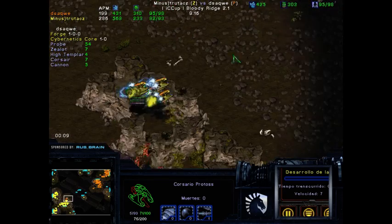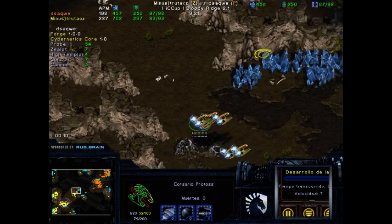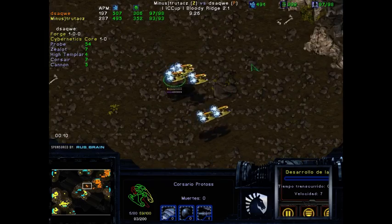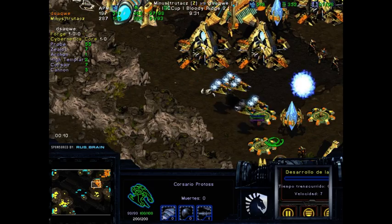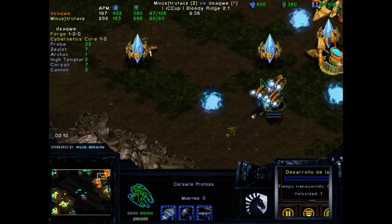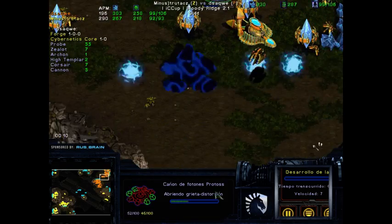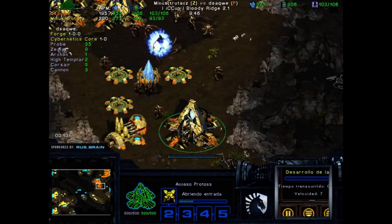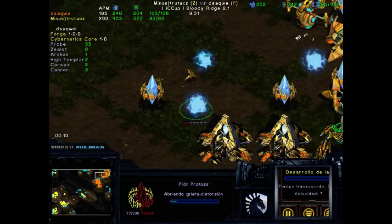The Mutalisks are coming to fly in, but the Corsairs actually react in time. Some damage will be taken on the way out, but it seems like not even one Corsair is going to fall — that's really good to stop them. We do have a pretty decent army coming down now from dsaqwe. Three gates, four, five gates.